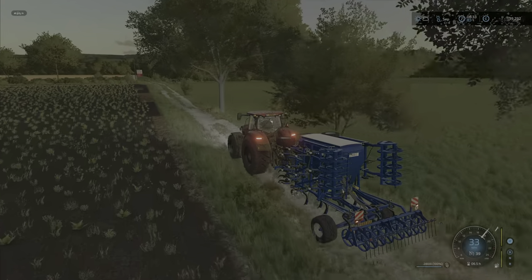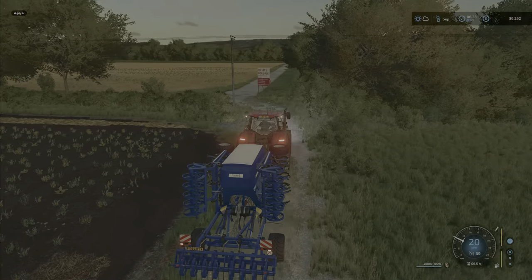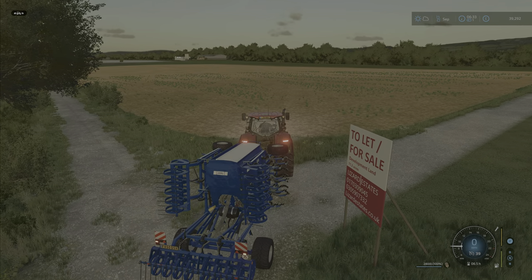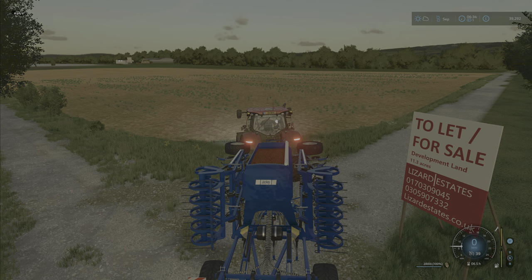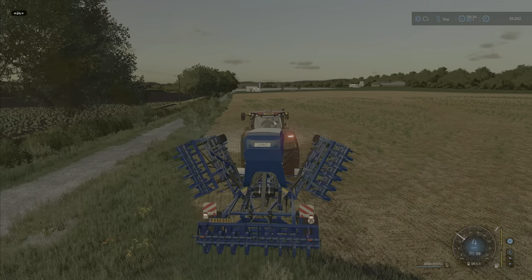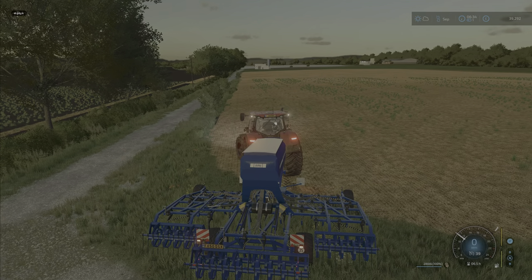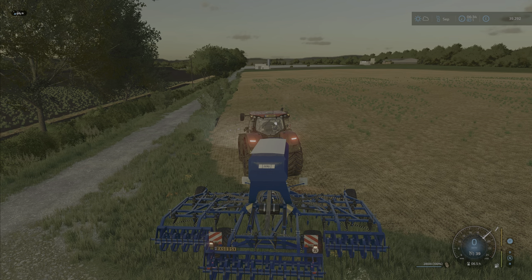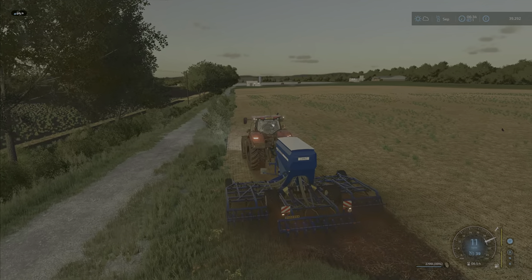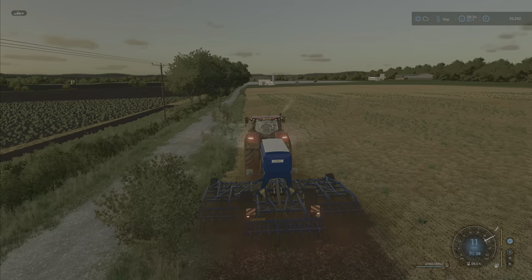I decided to show you something with the seeder — it was a nice surprise. This is a pretty cool feature: the tarp. Take a look at that — really nice animation. I wish all of them had it look like this. So this is a direct drill, so everything should be good. Barley is selected — turn it on, lower it down, and here we go. Works fine and pretty fast also.